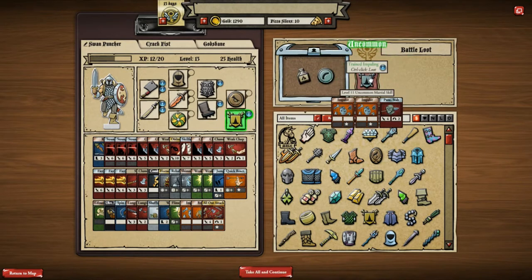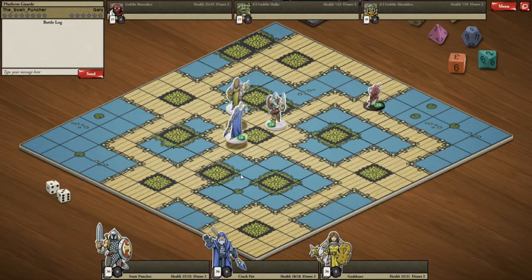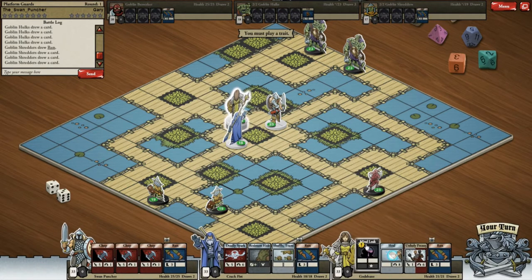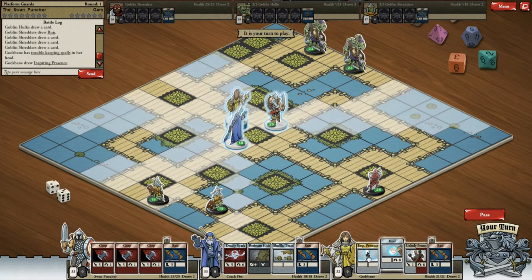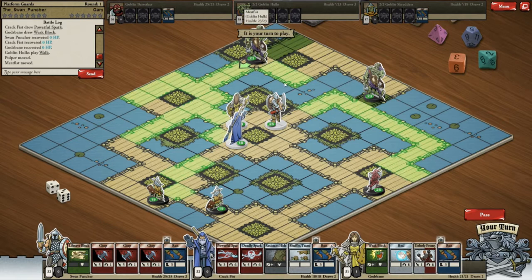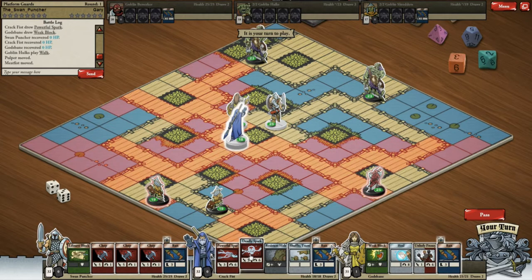That's quite good if I have my impaling thing going on but I currently don't. Okay, whenever you take damage you discard your oldest magic card — that's fine, it only lasts two turns. Inspiring Presence so we all draw another card. We've got two Goblin Hulks, a Goblin Berserker, and a Goblin Shredder — this is going to be a tough fight, these guys hit very hard.